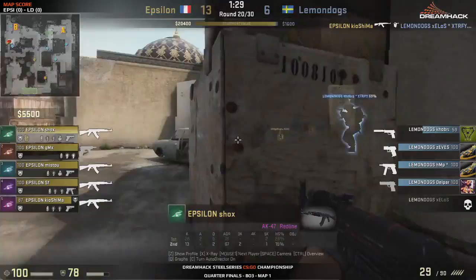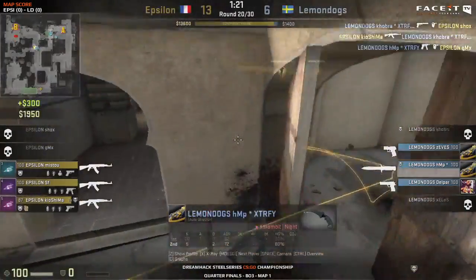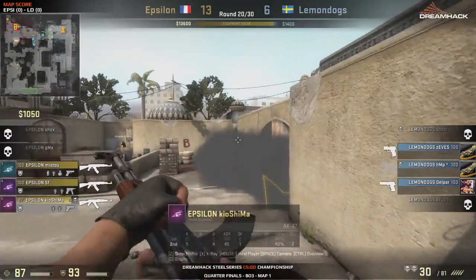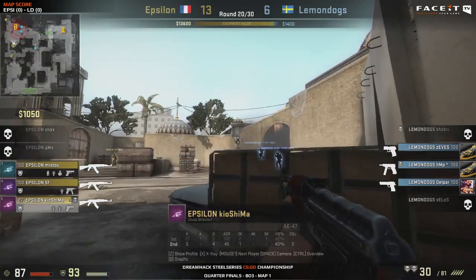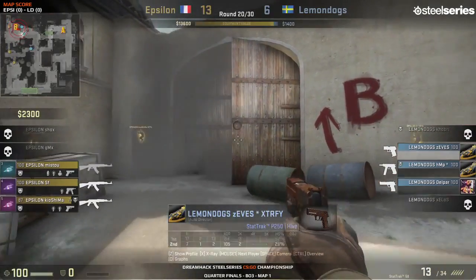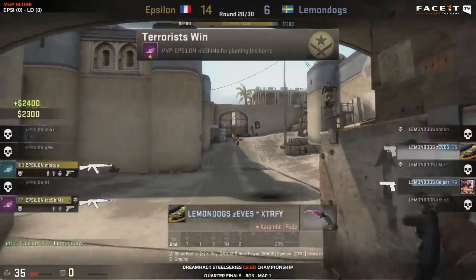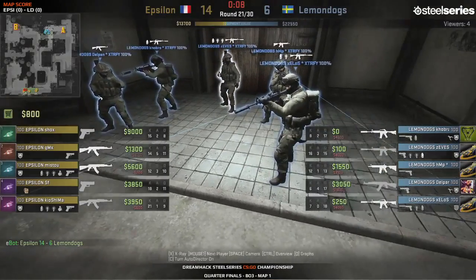Gmex read the money situation well and didn't go for a buy - didn't feel pressured. Nice little flank there from HMP catching Gmex off guard - that might help with the CZ. CZ magic. But I do like that we didn't see the buy from Gmex - they read the money situation very well and understand they don't need five rifles. The difference between four and five rifles isn't huge. The bomb is most likely going to explode - another round for Epsilon. Some nice ragdoll physics there. Epsilon getting their 14th round, looking a lot closer to winning the first map in this best of three - only two rounds away.